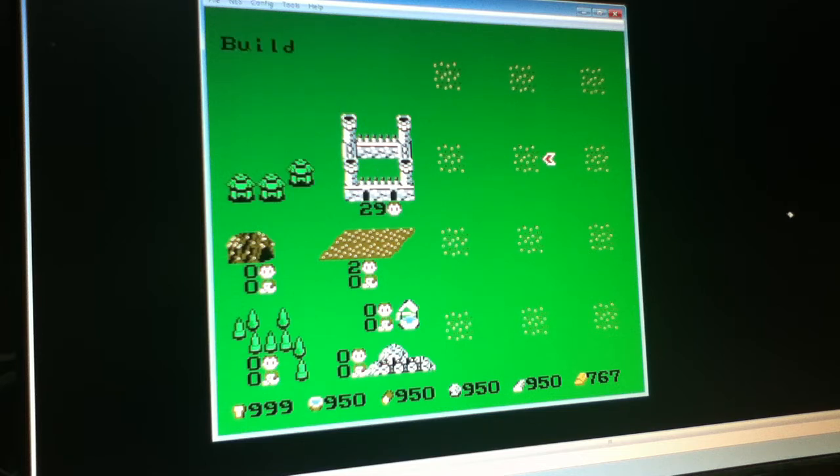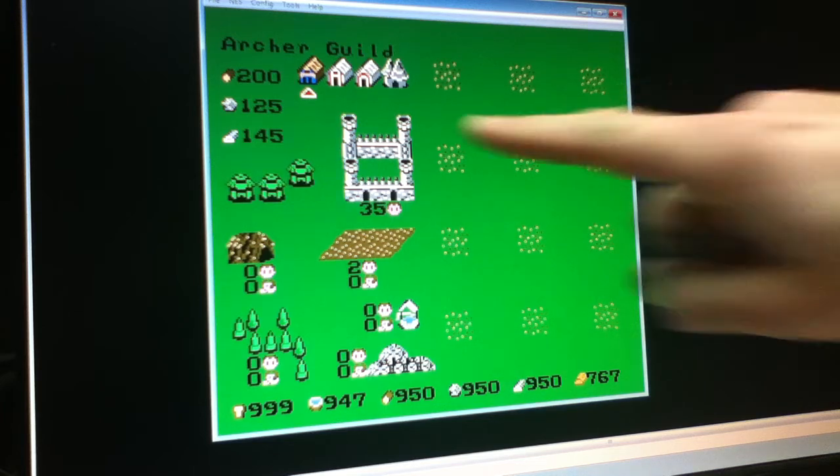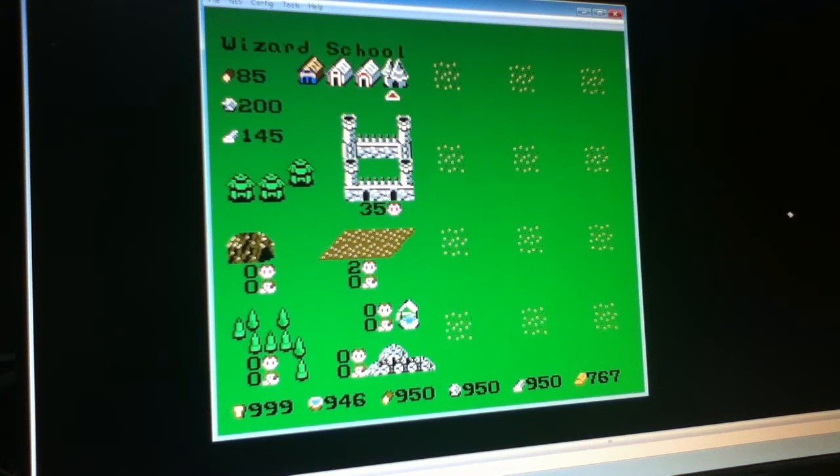Now I can move the cursor over to one of these 12 building locations. Keep in mind that the prompt in the upper left will always indicate what the A button will do — it changes based on where the cursor is located. I'll press the A button for build and I'll be given 10 building choices. The cost of the building is shown on the left, and the first four are troop buildings used in battle view.